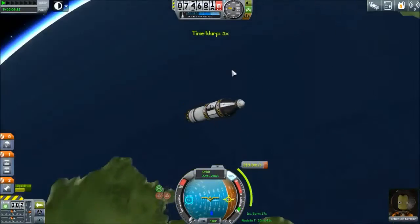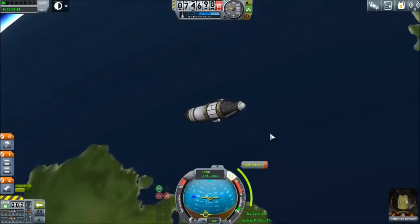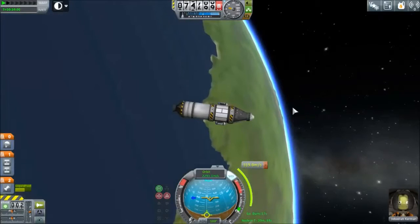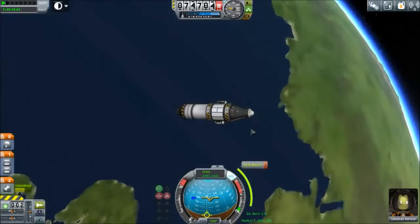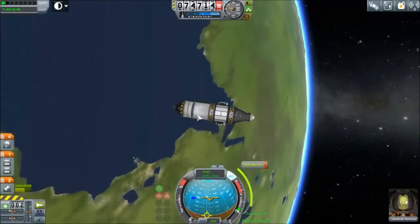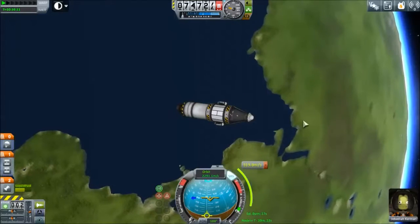Hello everyone! Welcome back to another episode of Kerbal Space Program. Last we left off, we got into orbit and we have plenty of fuel to go play around with — taking crew reports above Kerbin and landing in specific places because we have enough fuel to do so. That's our goal and that's what we're going to do, so let's just get to it.